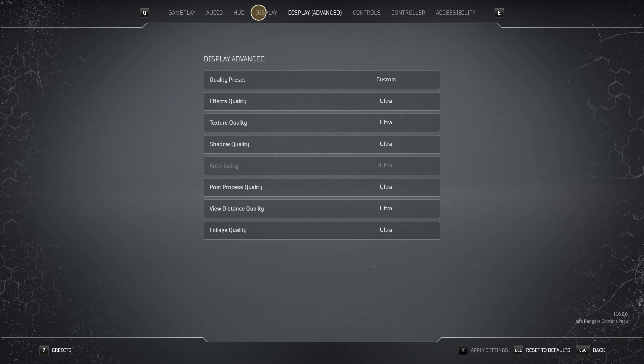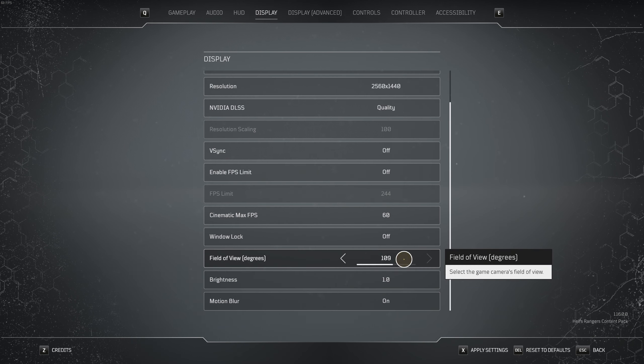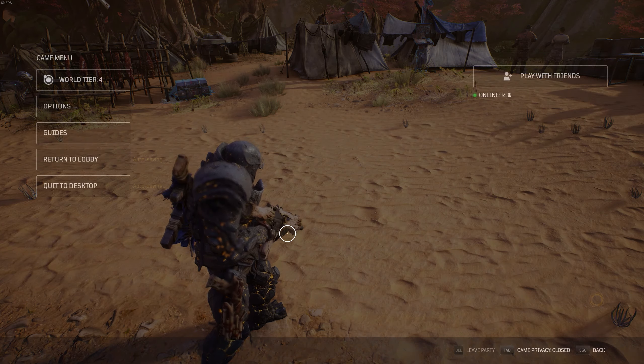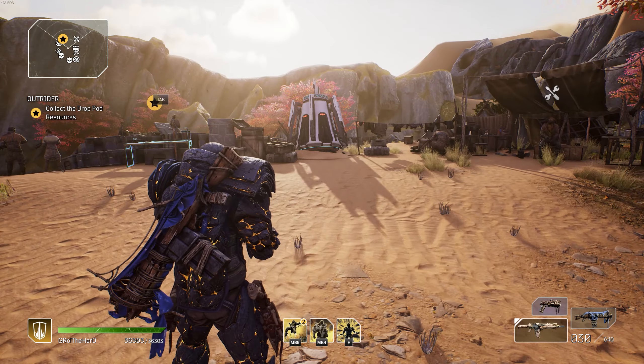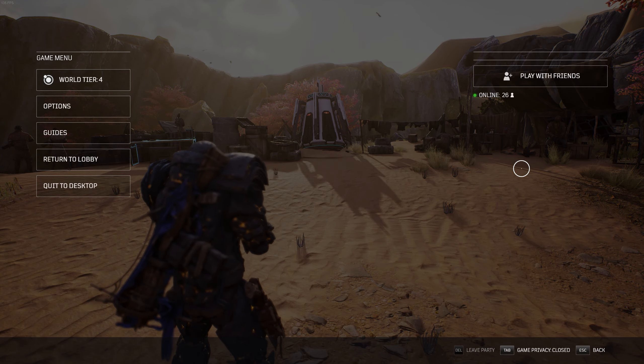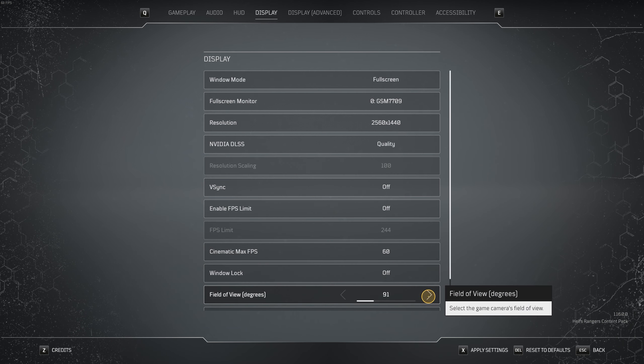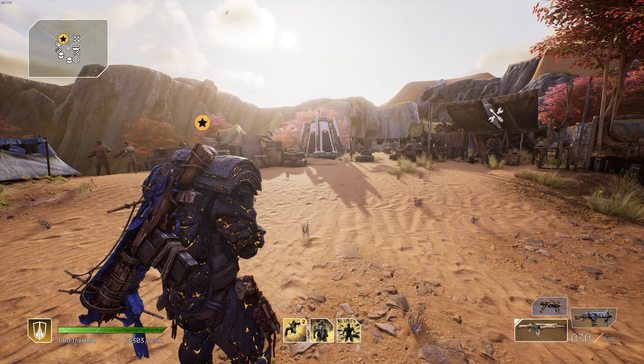Finally, consider your field of view. By default it comes in at around 90, which shortens how much you can see. If you increase it to 110 or above 100, you'll be able to see a lot more, allowing you to better dictate the battlefield and plan your actions. In the video you'll see the difference between 90 and 110, showing how much more of the character and surroundings become visible.